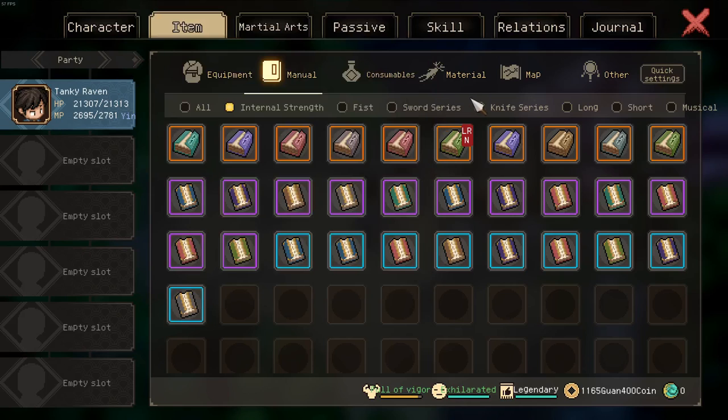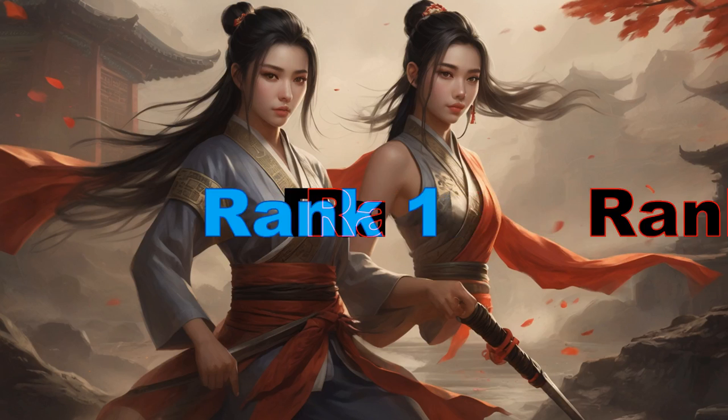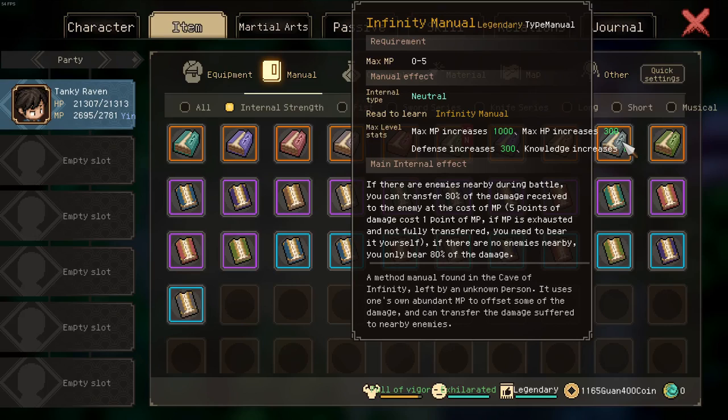Now we get to the rank 1 manual, which is the Infinity Manual — and I really dislike it. It provides 80% damage reduction if used well, and can also deal a lot of damage to the opponent. There is a kamikaze strategy which is viable with this manual. The downside is its requirement of a maximum of zero to five MP. However, if you have enough game knowledge, this is not truly a downside — you could either use 20 achievement points to get the Ravenous Reader trait and thus be able to equip this, or you get punished in the Tower Sect and reduce your max HP to one.